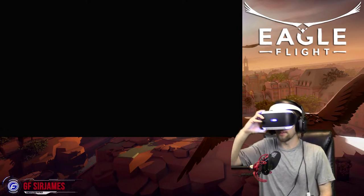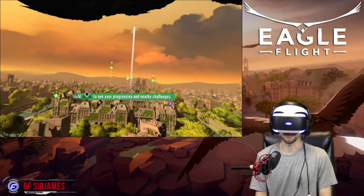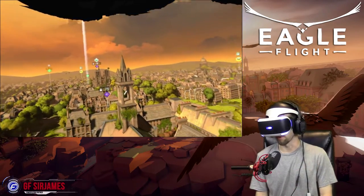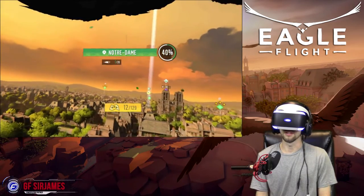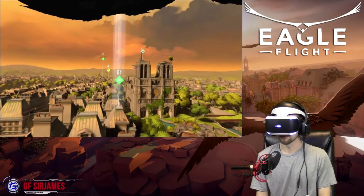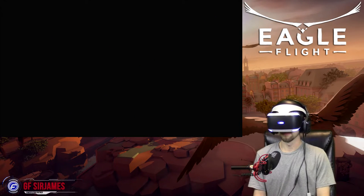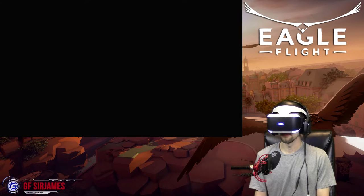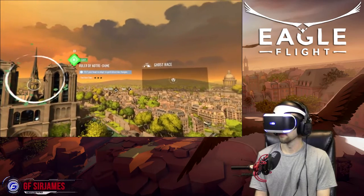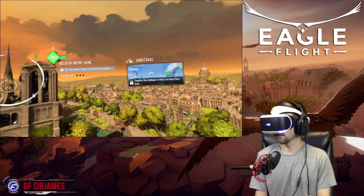All right, so where are we at on recording time? We got time for one more, because I only had like 40 minutes left on my camera. There's apparently a lot more in terms of what you can do in this game. I got one out of 20, so we know how many of those there are. So far, worth it at 40 bucks. Show your agility in the air and let the animals in the area know the skies around this district are yours. Complete this challenge to unlock ghost race mode.